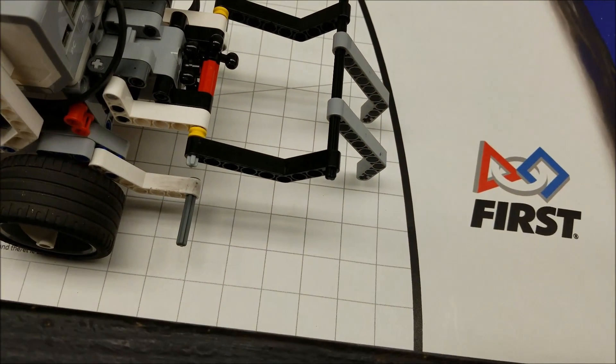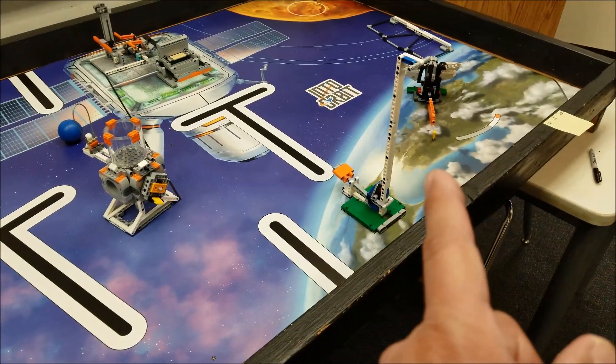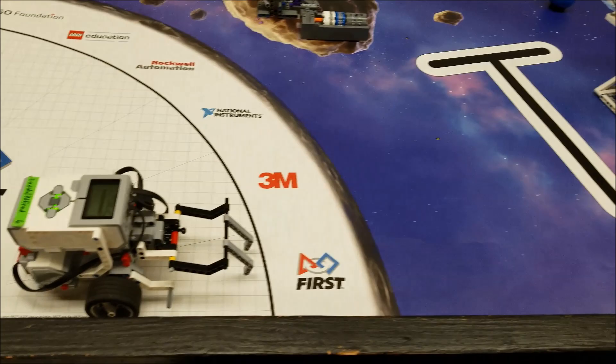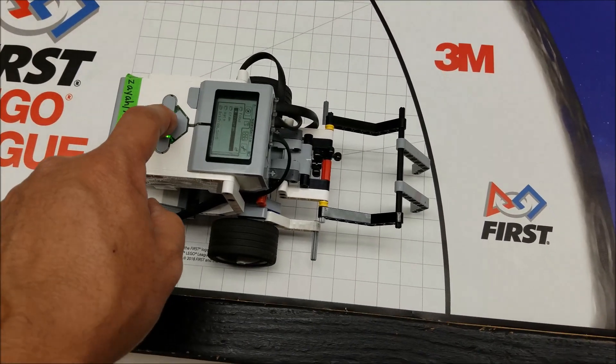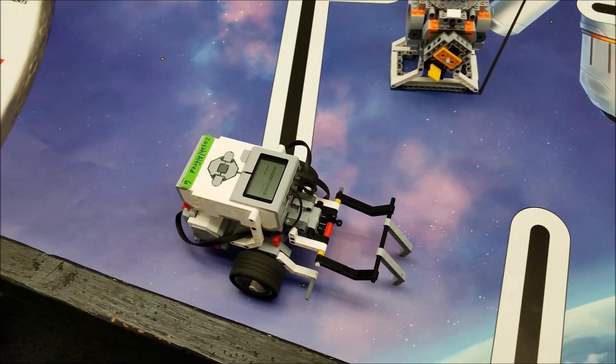I just put these gray beams on here to push the bar for the food production and the observatory. So let's go ahead and check this out. All right, here we go — combination, food production and observatory.